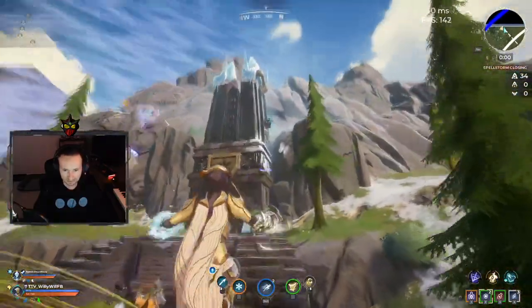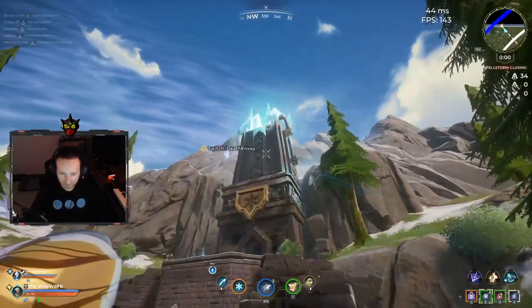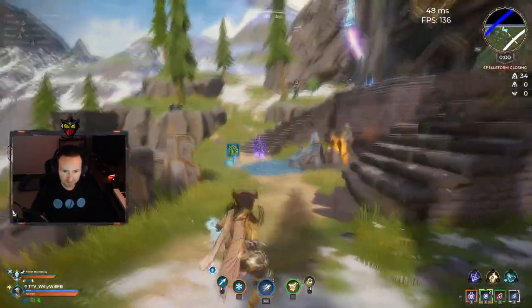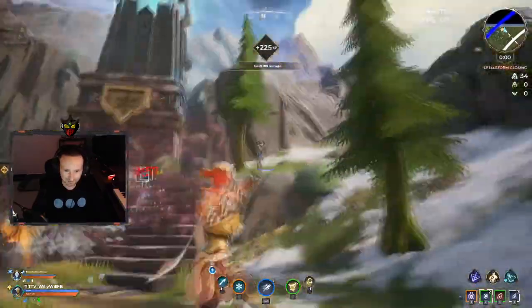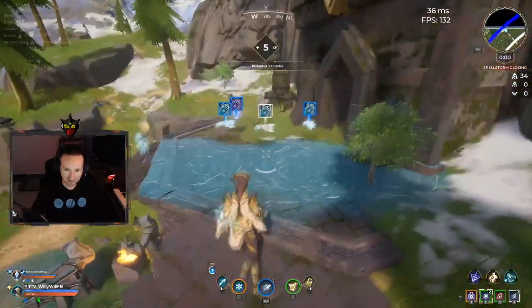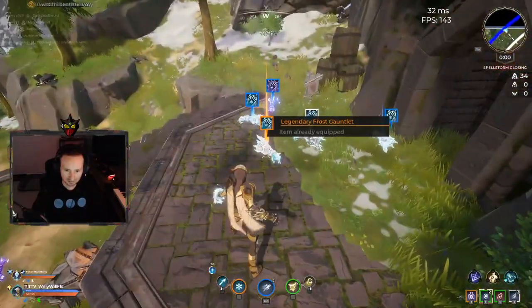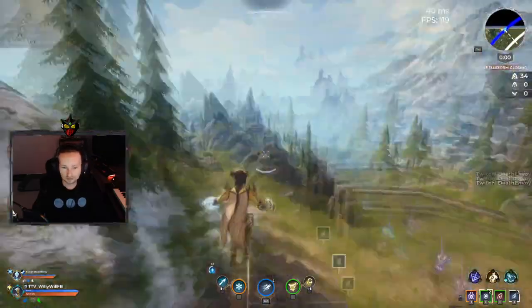There's one back here too. Now it charges up — see, the ads start spawning. All you've got to do is eliminate all of them, and as you can see it'll drop a legendary gauntlet for that shrine.